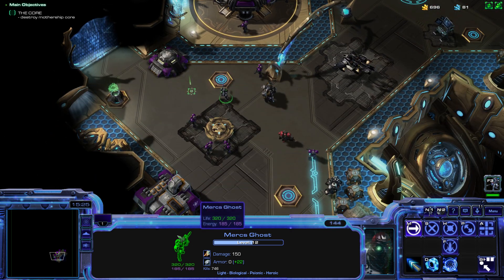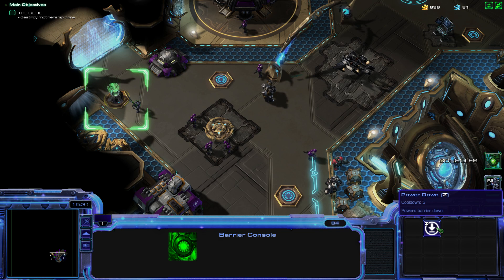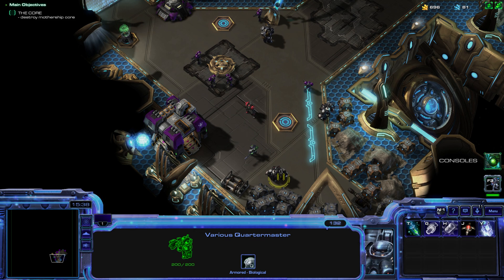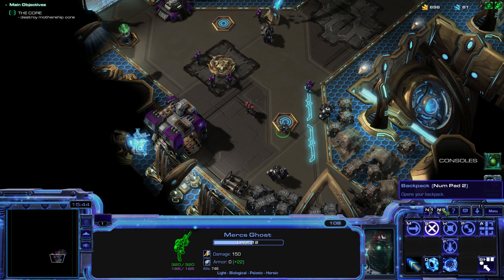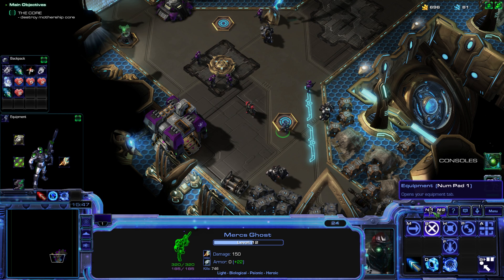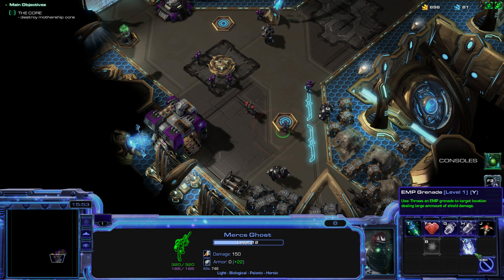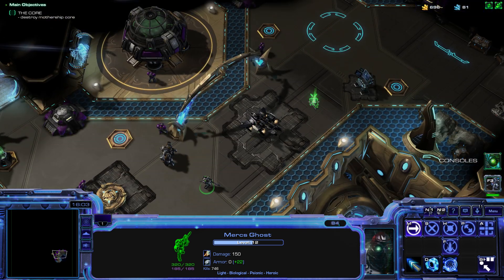Is there a merchant here? Yes, there's a quartermaster. There's also a barrier console — powering the barrier down is how we start. I might not have enough Stimpaks. Stimpaks and first aid seem extremely important. We have the EMP grenades now as well for large groups of Protoss.